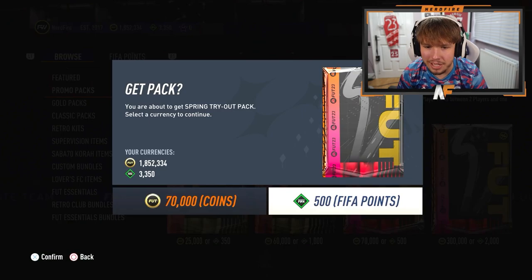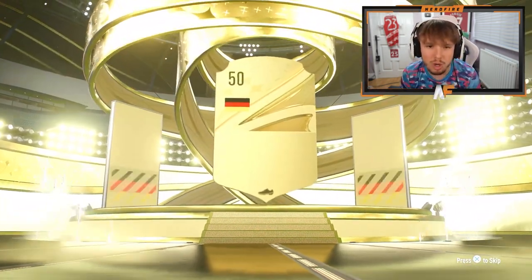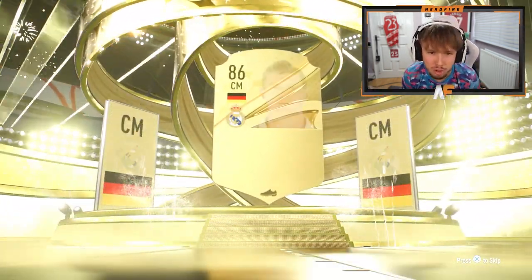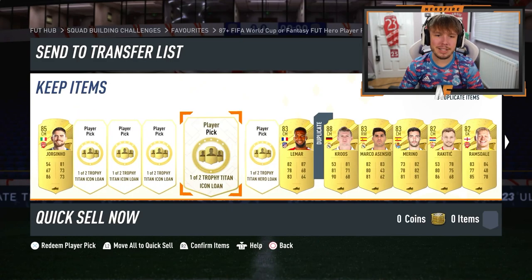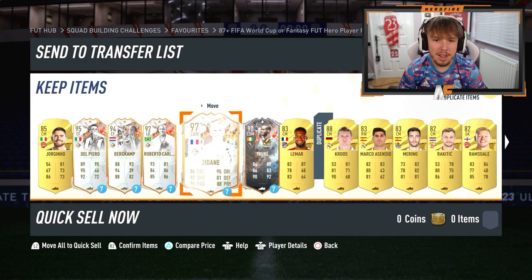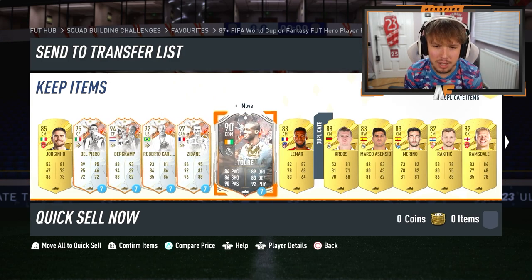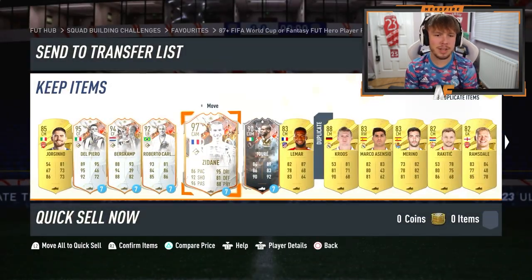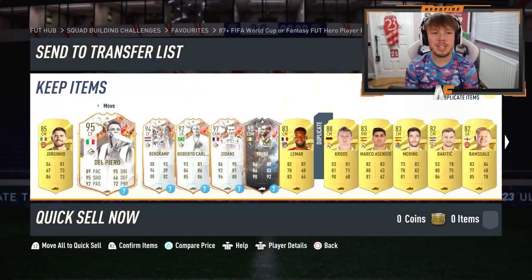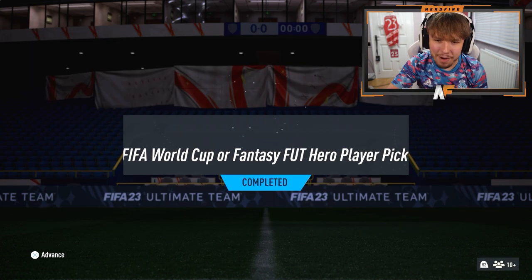The Spring Tryout pack on the store for 500 FIFA points - can we see a Trophy Titan? Normal gold, sadly no Trophy Titans. Germany sentiment Kroos again. We've got a lot of loans - I'll select them and show you some of the cards. Very nice cards - Tore in there, Roberto Carlos with skill moves, weak foot, and upgrades as well. Roberto Carlos five-star skills, Del Piero five-star, Bergkamp five-star skills.